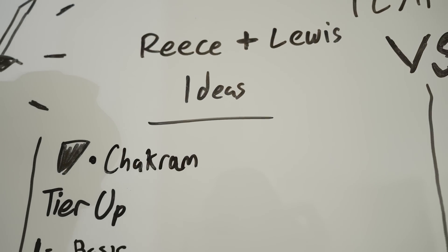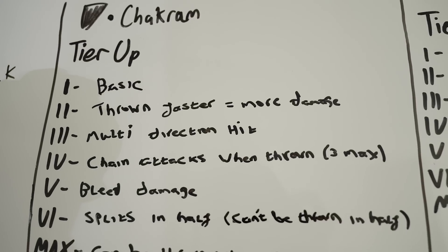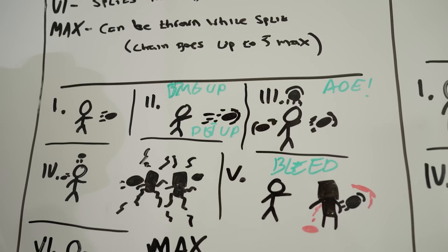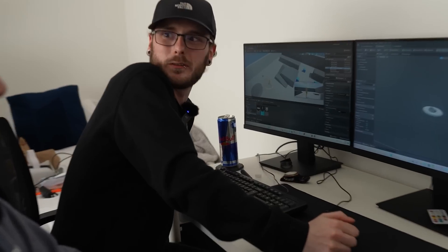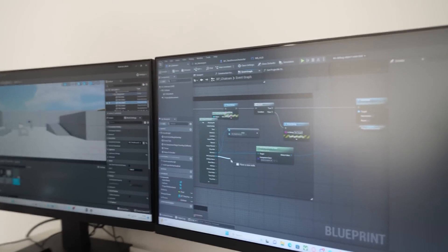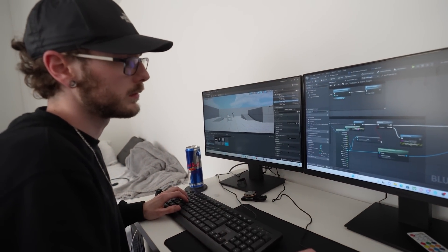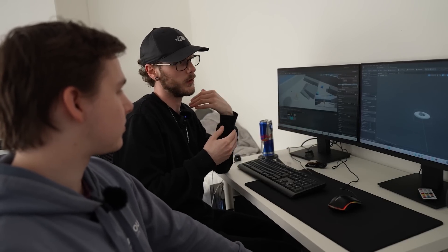We went for a hybrid weapon — more of a melee and range mix. With the range, we wanted to give it more of a boomerang feel. You can throw it, it hits an enemy and bounces back to you, or it can bounce off the floor and bounce back to you. We're trying to make a chakram, I think is how it's pronounced. So obviously we're going to get a weapon that has melee capabilities and also range weapon capabilities. When we throw it, it acquires a target and then returns back to the player.